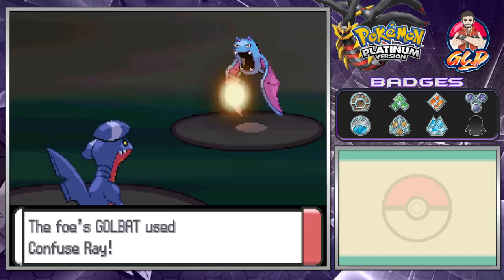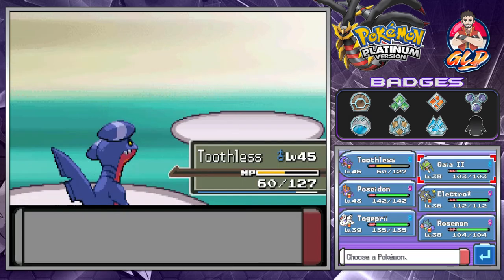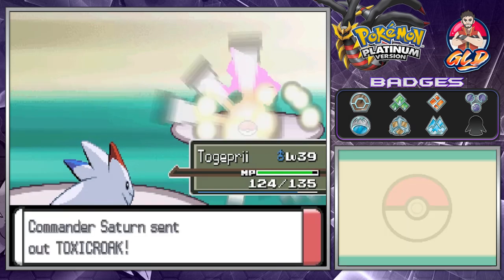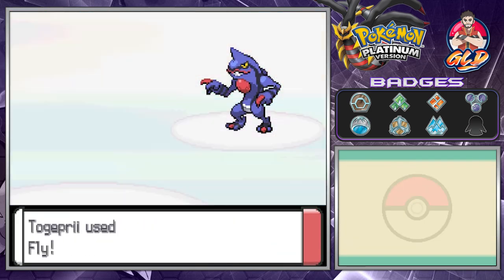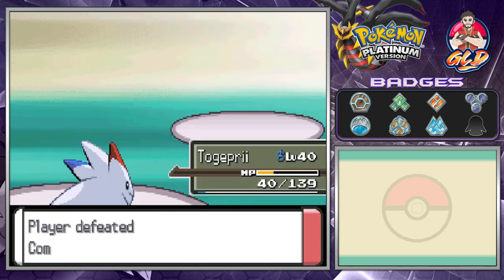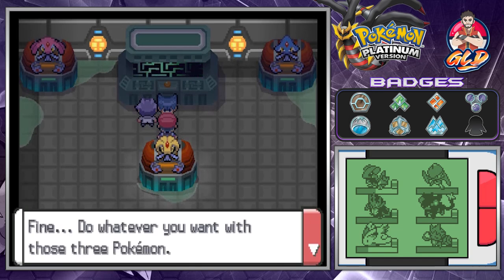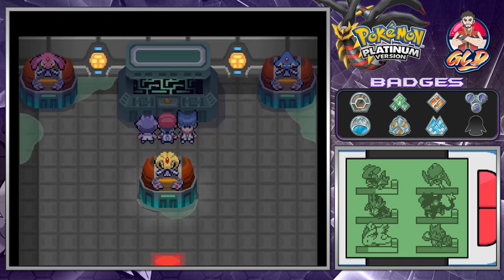We battle Commander Saturn. He opens with Golbat - Strength attack, then finish it off. Bronzor comes next, so we use Togekiss with Flamethrower. Then Toxicroak appears - we use Fly attack. Togekiss grows to level 40, Rosemont grows to level 39, and we defeat Commander Saturn. He tells us to press the button to set the three Pokemon free.